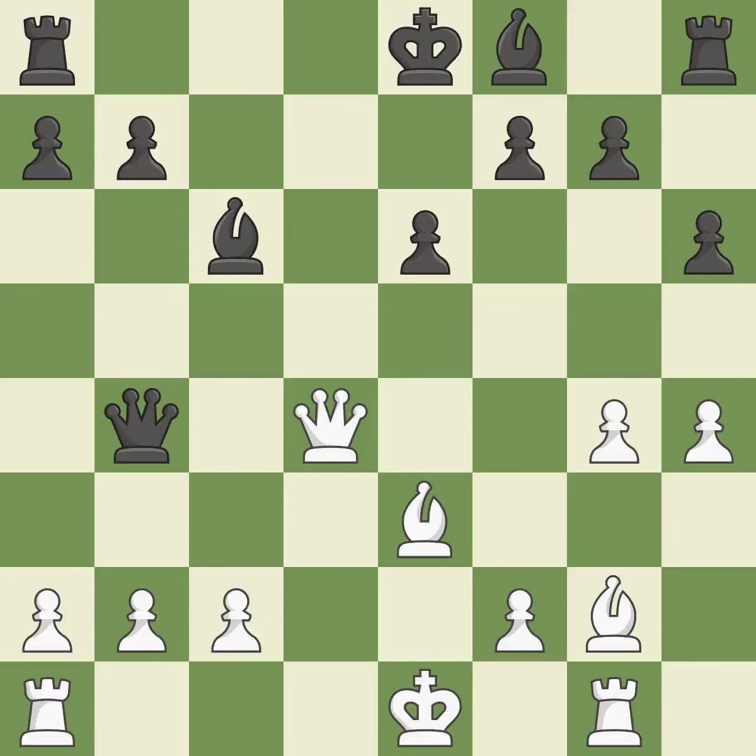This move puts the queen on a safer square. It is good. This gives away a free pawn. There was only one good move in that position. This misses an opportunity to capture the checking queen. This allows the opponent to prevent castling. It is a mistake. This misses an opportunity to capture a free pawn.